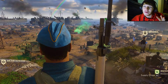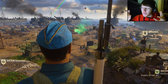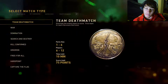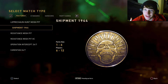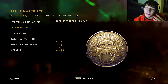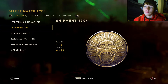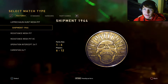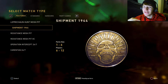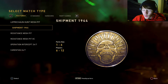The biggest thing about this update is we got a brand new free DLC map: Shipment 1944, which is the classic Shipment map. It is insane — you die every two seconds, you get kills every two seconds. We're gonna hop on this and try it out. Tell me what you guys think about this brand new update, and comment what you think they should have added.